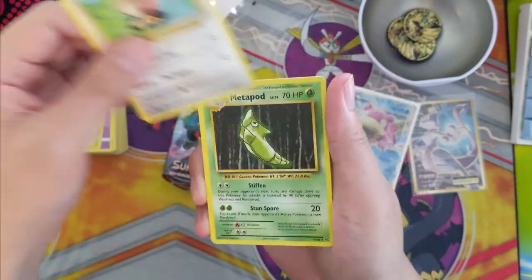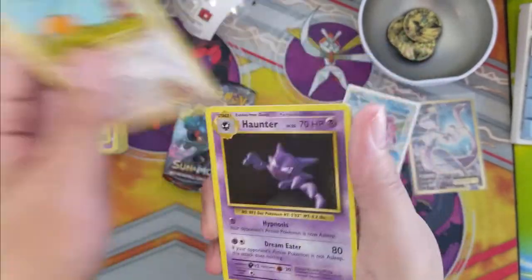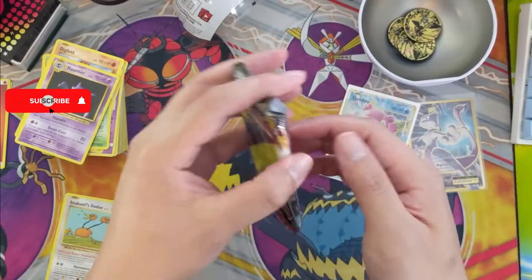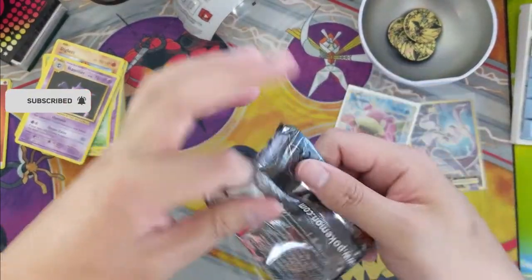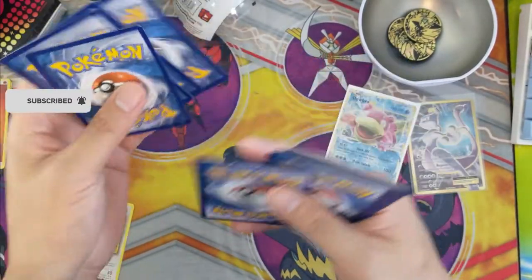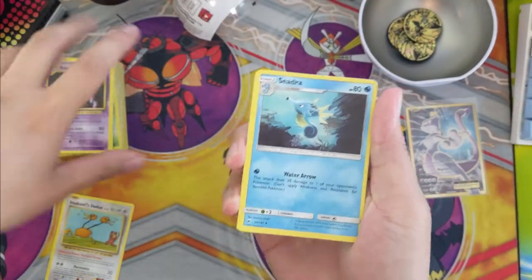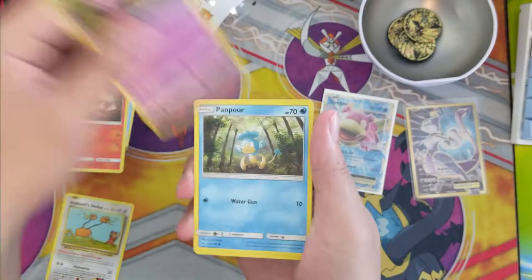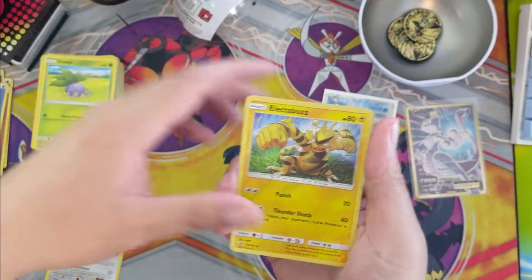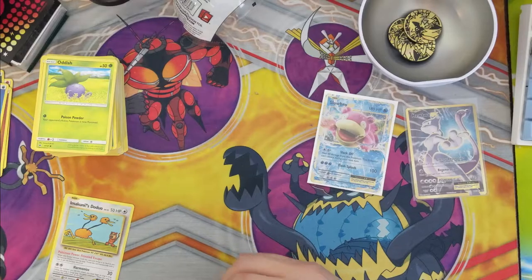Farfetch'd was not supposed to be a rare. Pretty poor results so far. I do really like this Mewtwo art, but that Slowbro — I feel like I get a ton of them. Caterpie, Porygon, Oddish, Electabuzz, and then a Rhyperior.